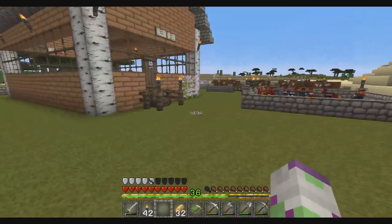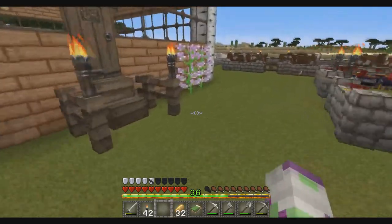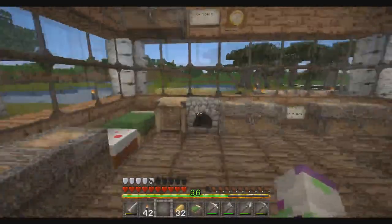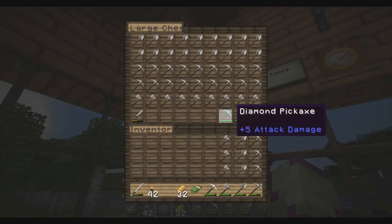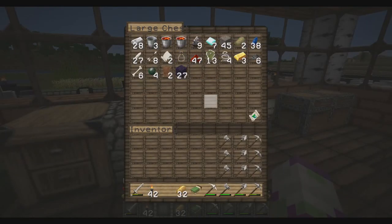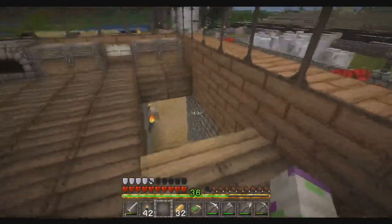I started mining for like five minutes and what do I find? Eight diamond ores connected to each other — eight! How often does that happen? So now I have seven diamonds: I had two, found eight, and used three for the pickaxe you can see right here. Beautiful diamond pickaxe. I also saved some of the lava for later, and I have 27 obsidian — enough to make more than one portal.